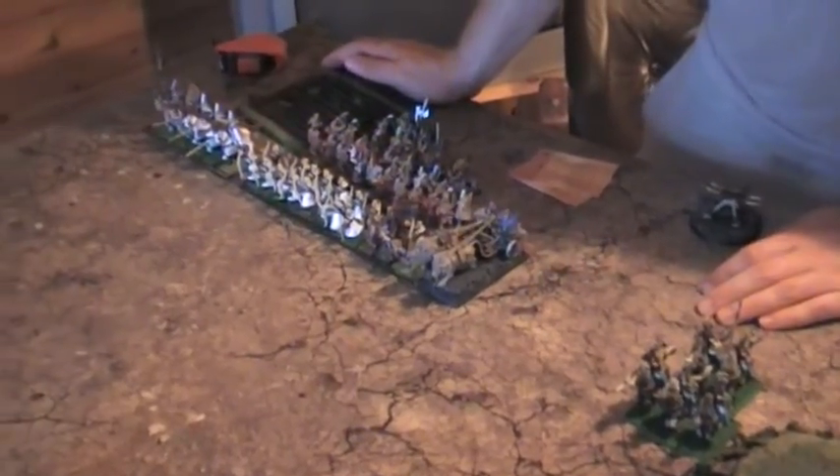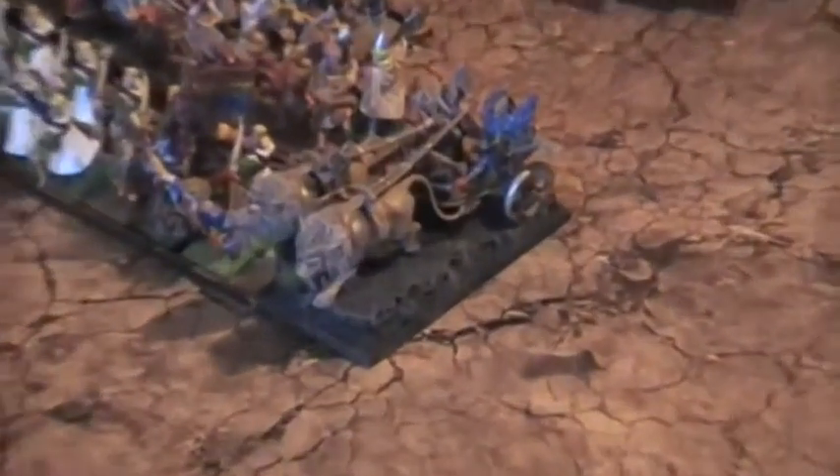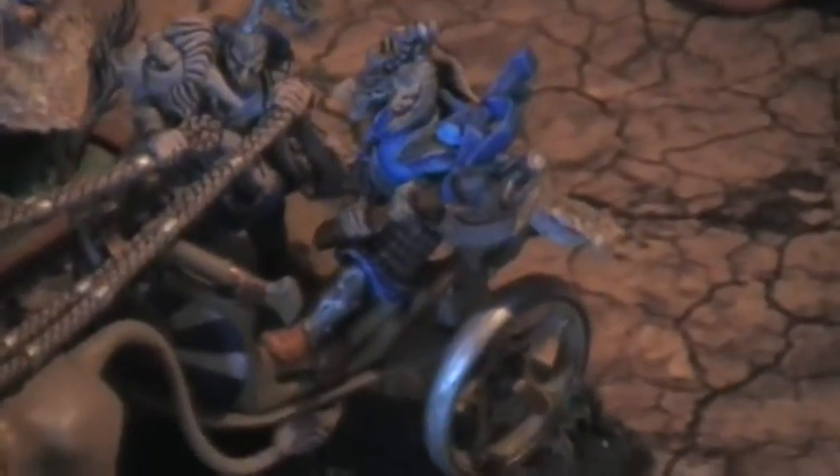Next to him is the Battlestander Bearer with the Bow of Elu and his Queen's Companion. They are in a unit of 20 Archers with Musician and Flaming Banner. The General is a Prince on Lion Chariot with Great Weapon, Longbow, a 4+ sword save, Bluffer's Helm, and a 2+ armor save.